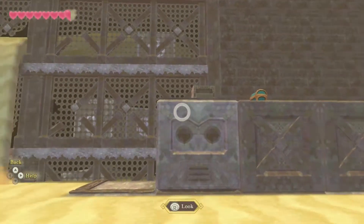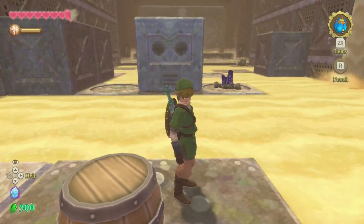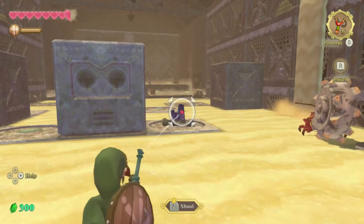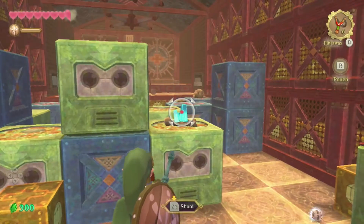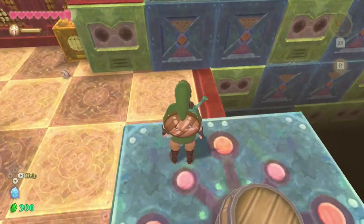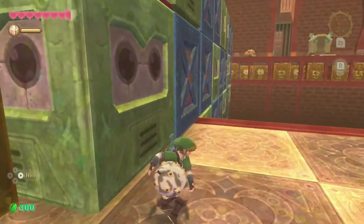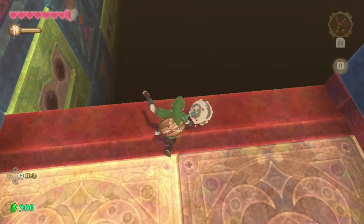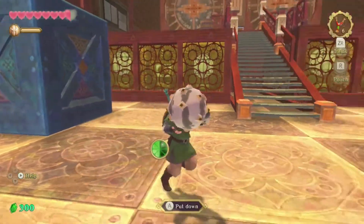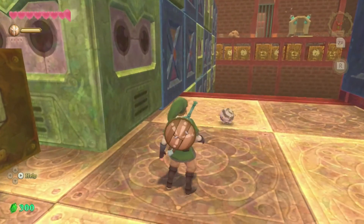There has to be a way to get up there — there has to be some way of getting up to that point, because all of this stuff is still obtainable. Like if I sit here and switch over to this and shoot that — all of this stuff that you see is obtainable, like this was here already. We have these little guys here, but what's their purpose? What happens if I bowl you out of here? Let's just get rid of you — I'm sure they'll respawn if we do end up needing them.